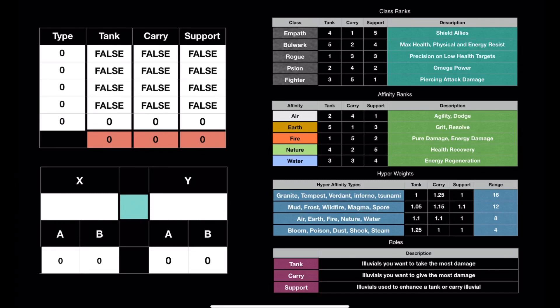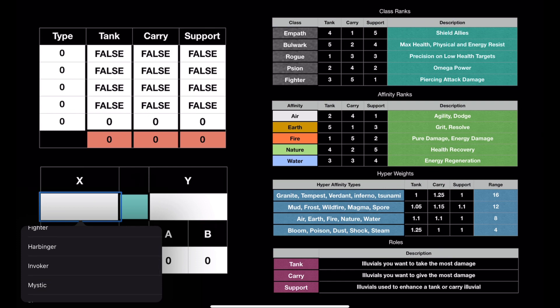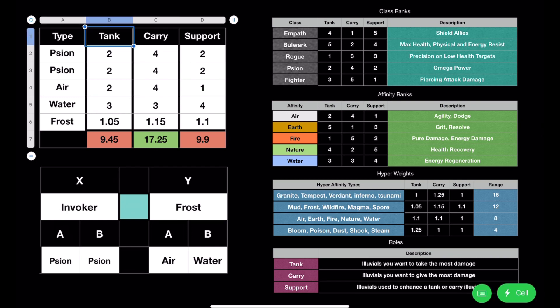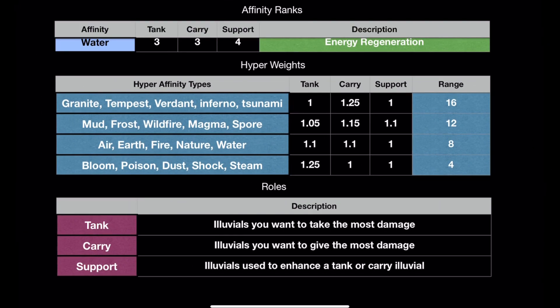This is the calculator I made. You can see you can put in your class here, your affinity here, and you get a breakdown of whether this is a good tank, a good carry, or a good support alluvial. A tank is going to be the alluvials you want to take the most damage in battle. The carry is going to be the alluvials you want to give the most damage in battle, and the support are the alluvials used to enhance the tank or carry's abilities.